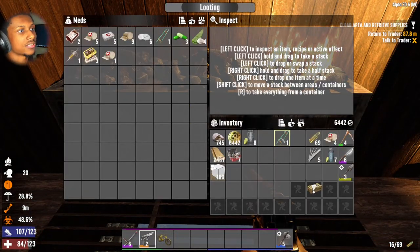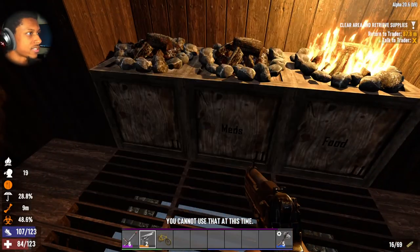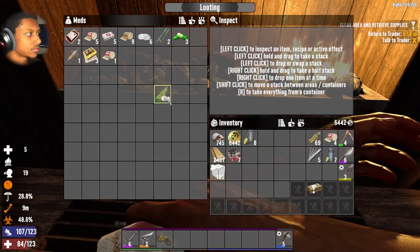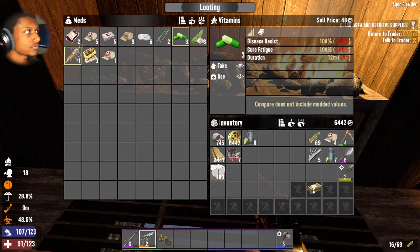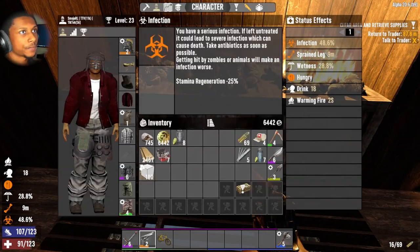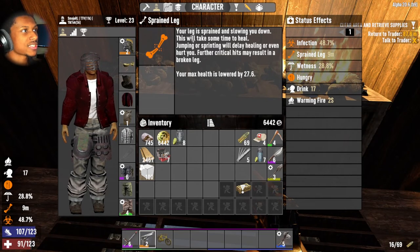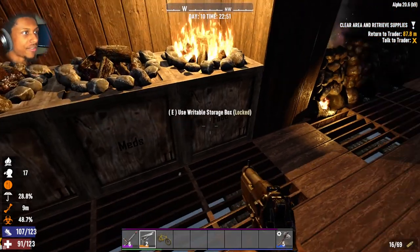We should do something about this broken arm. Do we have a splint? We do — awesome. I can't use that but I have this. What about aloe cream? That didn't help. I don't know what else to take for a sprain leg. It says jumping or sprinting will make it worse — it'll just take time. I just have to wait, there's nothing I can do.